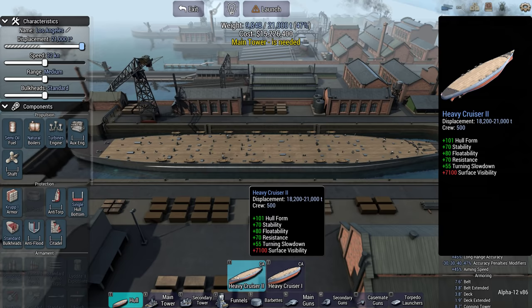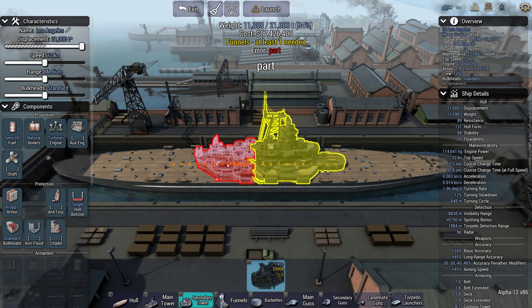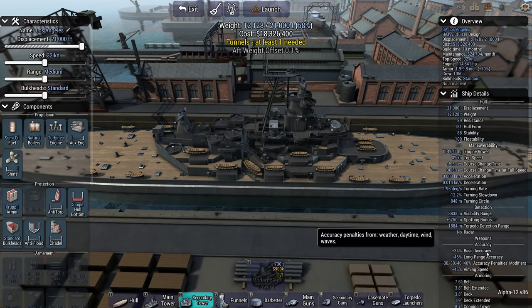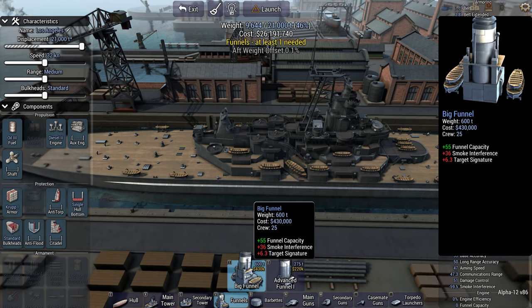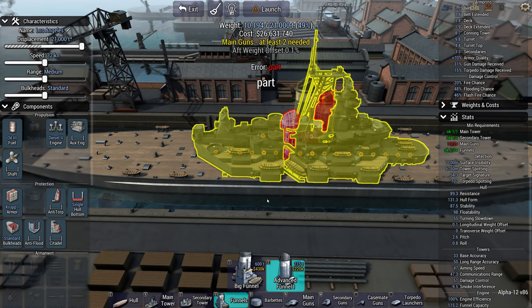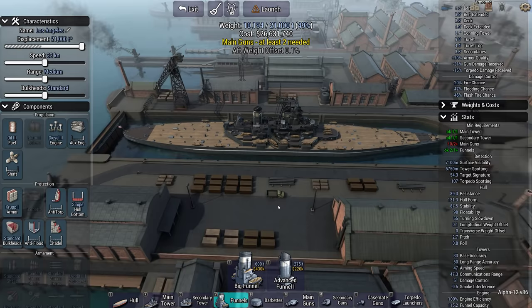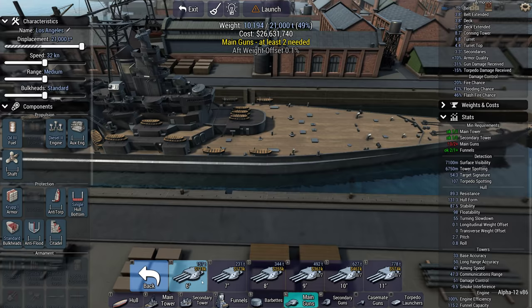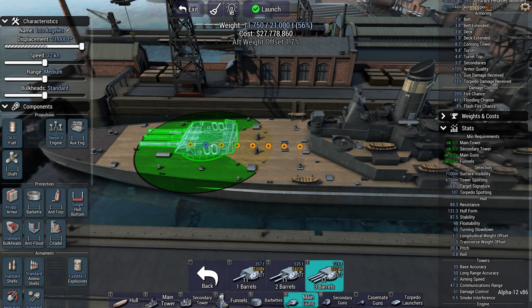We'll go for the biggest heavy cruiser we can get. Looking at the two towers, we'll go for the cheaper one. I don't get a choice in the secondary tower. Let's look at tech - probably going to go diesels; I'll probably still have a speed advantage. Going for some smoke. Main guns are all Mark 5s - I'm going to go with the biggest and go ABX triple arrangement. Those triple 11-inch guns should be able to punch some holes in even a dreadnought.